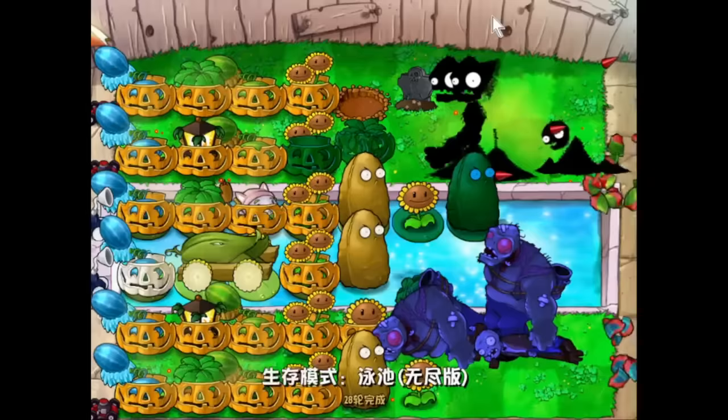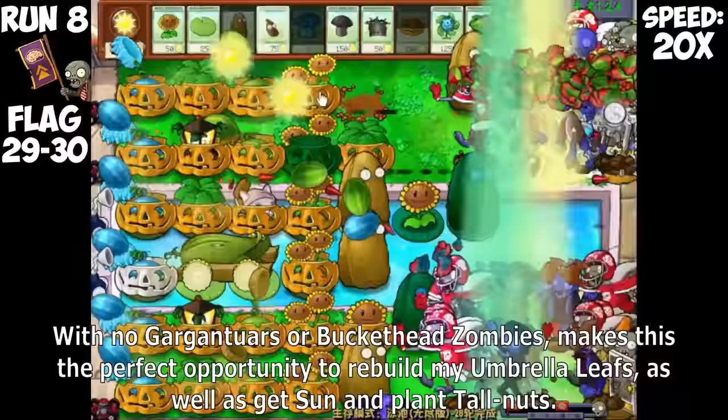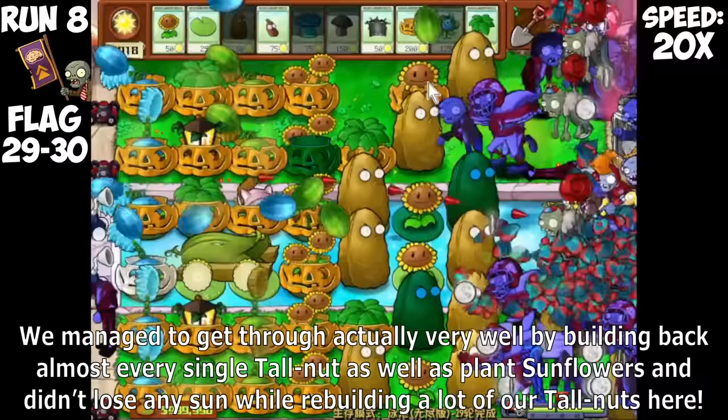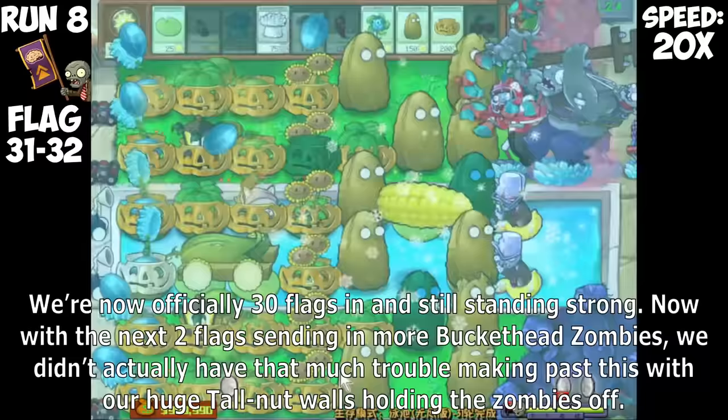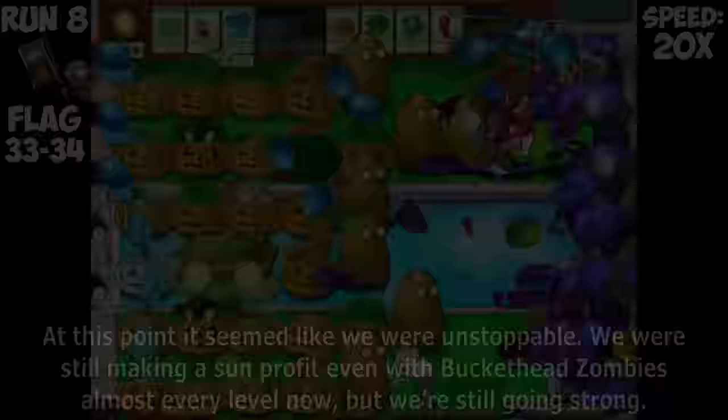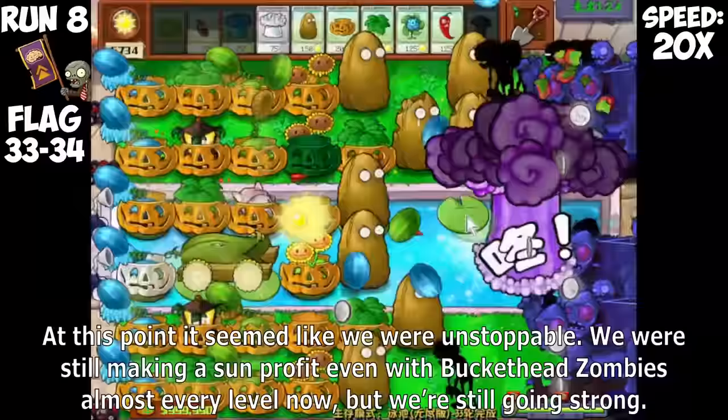Along with Zomboni freezing and crushing plants, I was unsuccessful in building up a large number of Sunflowers. However, I still managed to end the level with more Sun than going into it, so I'll take that as a W. With no Gargantuars or Buckethead Zombies in the next two flags, this is the perfect opportunity to rebuild Umbrella Leafs, get Sun, and plant Tallnuts. We managed to build back almost every single Tallnut, plant Sunflowers, and didn't lose any Sun while rebuilding. We're now officially 30 flags in and still standing strong.